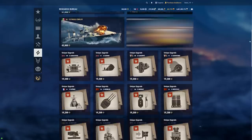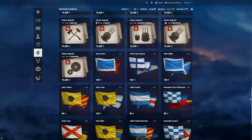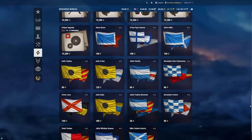Rare ships, unique upgrades, bundles of signals — all these items can be obtained from the Research Bureau.